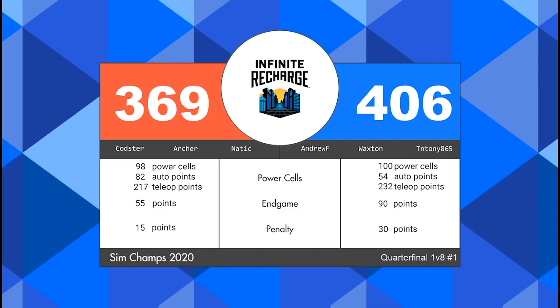Key in that result, some clutch endgame scoring by the Blue Alliance. They were behind most of the match, but they pulled ahead when it mattered. Our Blue number eight with the upset win here in the first quarterfinal match of SimChamps 2020.